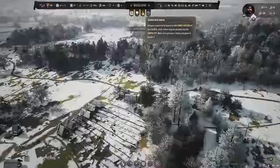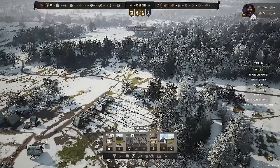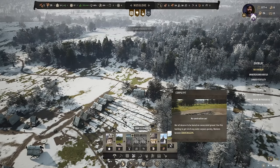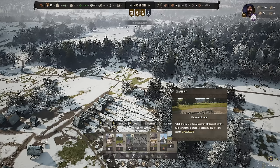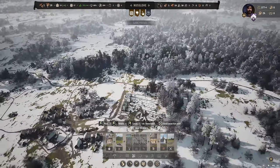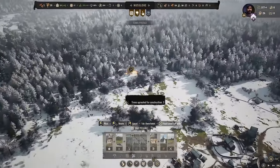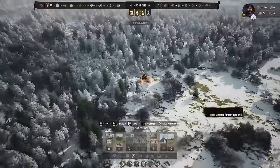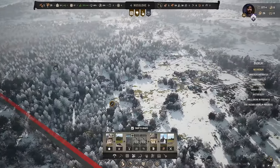Bodies need burial — we need a hallowed ground. Because yeah, we had raiders in our land, so we actually need to get rid of their bodies. Under residential we need a corpse pit — not all deserve to be buried on consecrated ground; use this building to get rid of raiders' corpses quickly, and the workers become grave diggers. I reckon just out of the way, up in the forest — a little grave for the people we don't like.